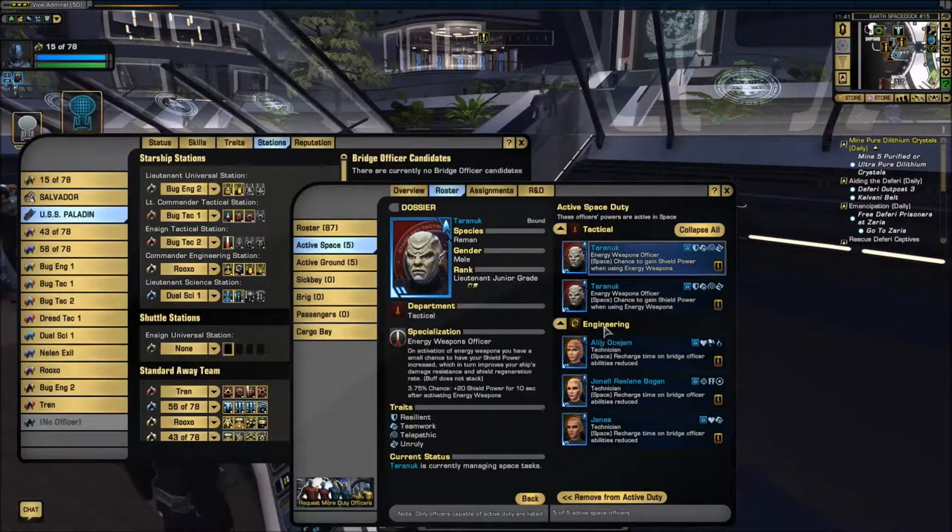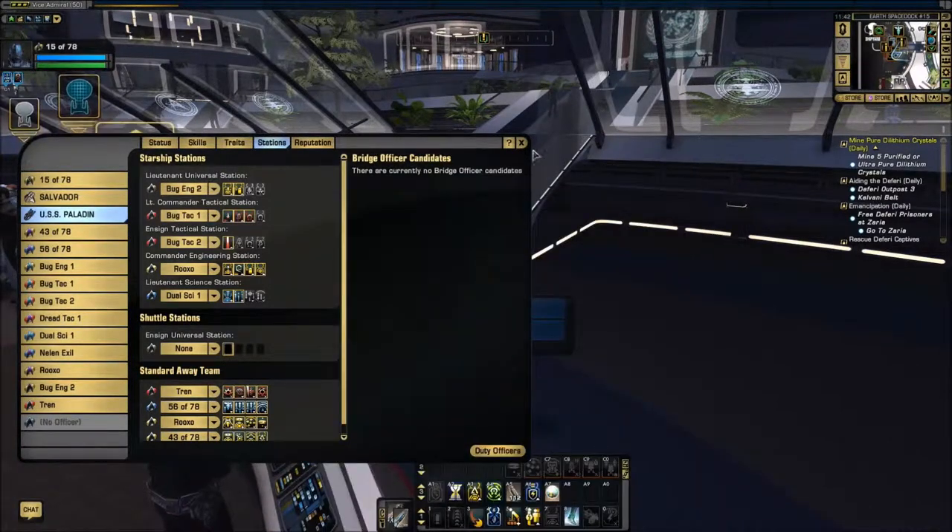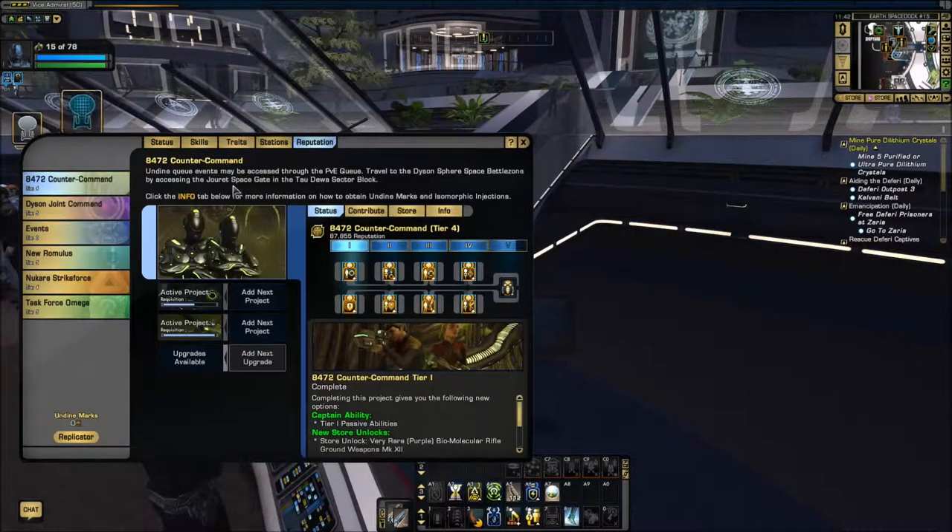That's why you only need one of every kind of ability. I've got two energy weapons officers that have a 3.75% chance of giving me shield power whenever I fire an energy weapon. They work, so I use them — those give me some extra shields.